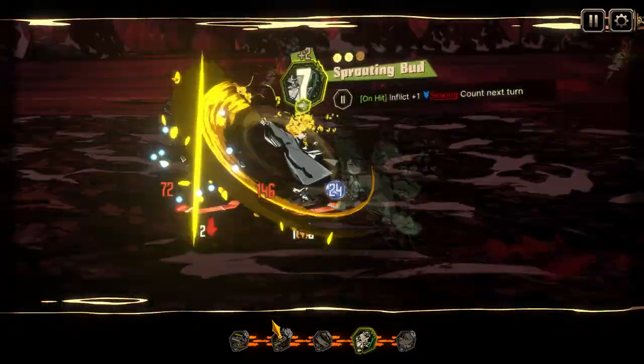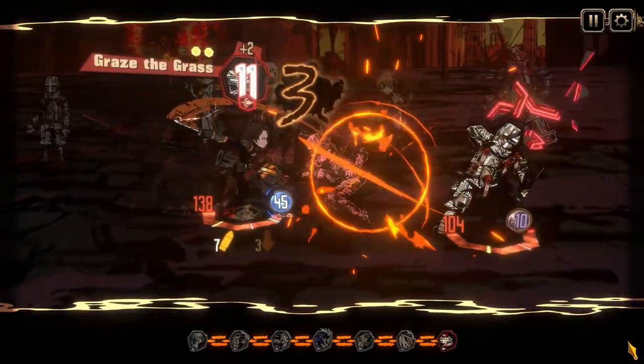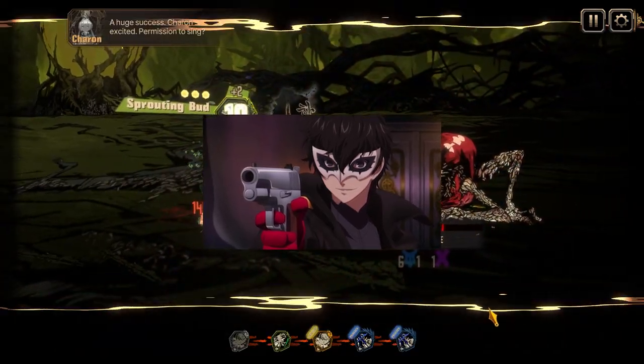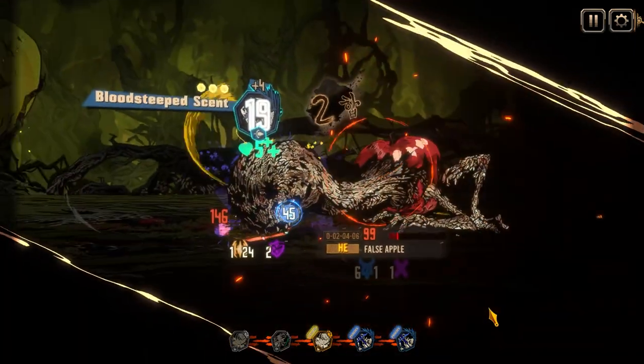The 1 power loss compared to Graze the Grass definitely hurts, but it's kind of impressive he's only 1 power down using his tree branch versus, well, a gun. He also inflicts some sinking count on hit the next turn and gives himself 3 tremor count on use. We'll get more into what that's for soon.